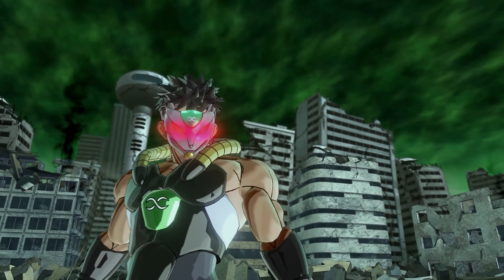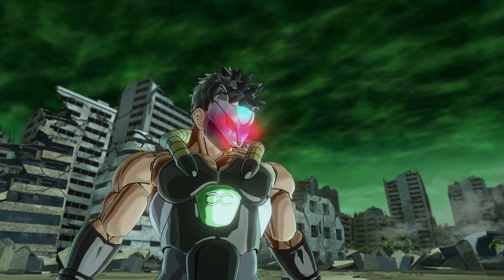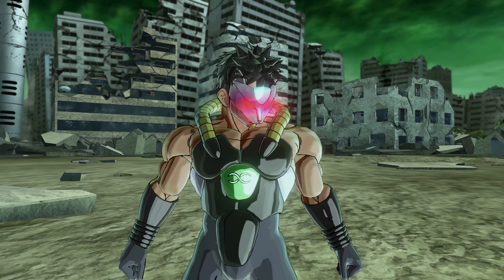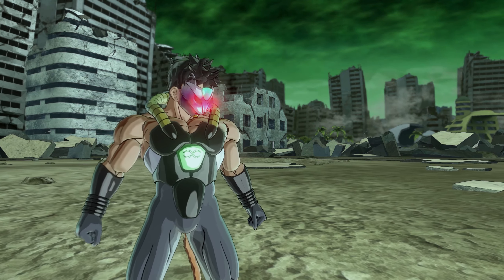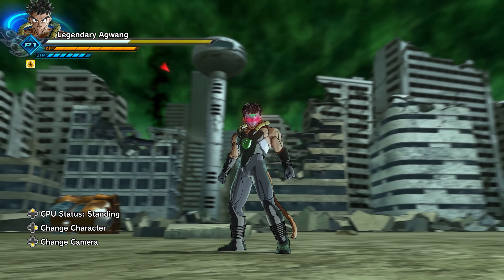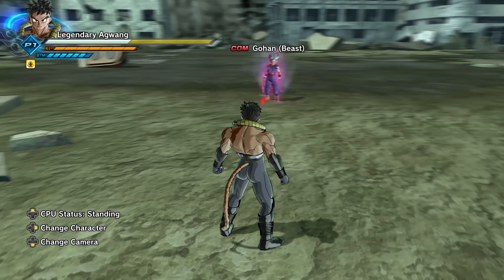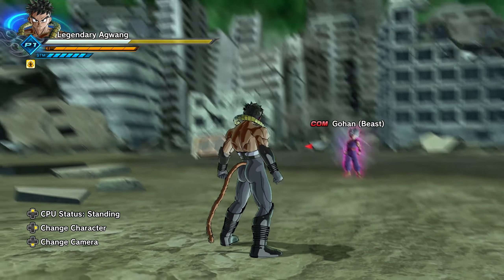And our final mask is the wolf mask. I think this one is my absolute favorite. This is the one that is for the character Blade, and this mask allows him to dodge everything to simulate ultra instinct and dodge all moves for about 30 seconds. That's kind of how all of them work.